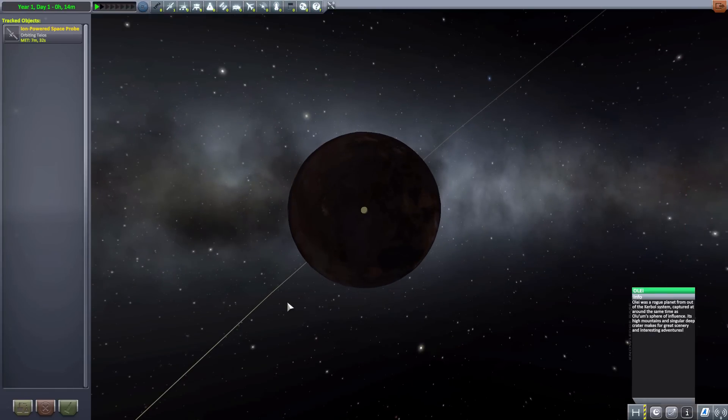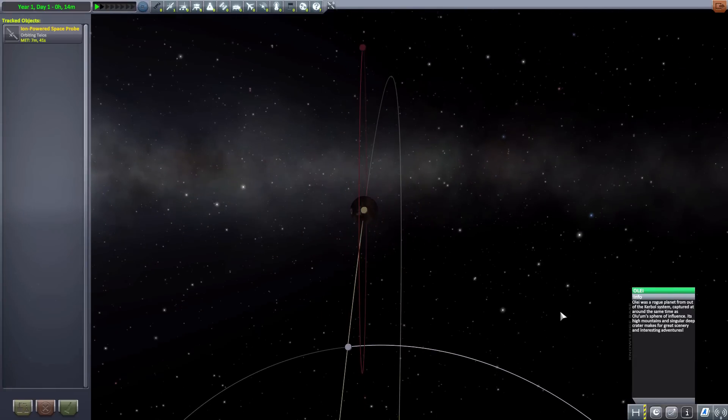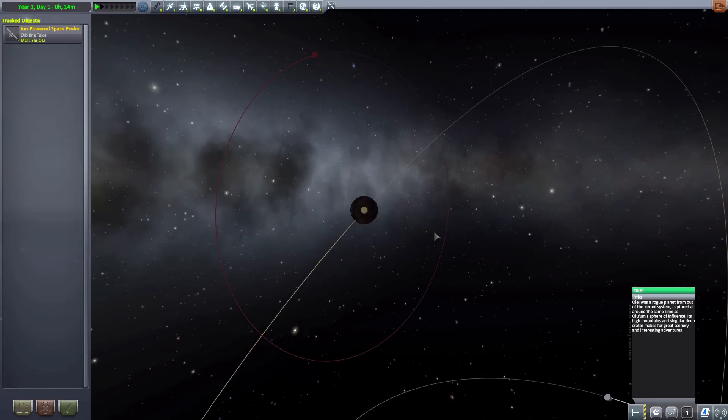Apparently it was a rogue planet from the Kerbal system, captured at around the same time as its little brother. Very fun that all these planets and moons do have nice descriptions for them, which I think added a lot of flair to this particular planet pack, and probably part of the reason I liked it so much. Some of them have interesting stories, and apparently more lore about these planets that you can discover when you explore them yourself.